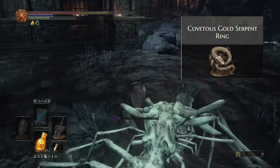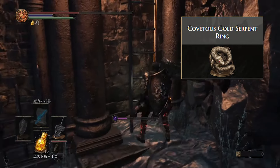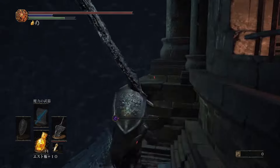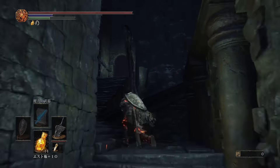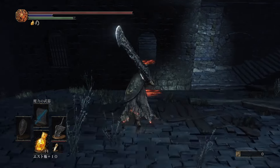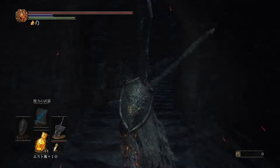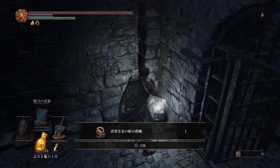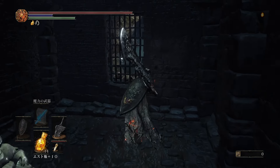Next up we have the Covetous Gold Serpent Ring. This ring increases item discovery by 50, which is extremely helpful if you're farming for specific items. This one can be found in the toxic area in the Profaned Capital. You're going to want to jump off a blue shingled roof to an open window. Walk up and there should be a cell to open that has the ring inside of it — and possibly Siegward of Catarina if you're doing his questline, he might be here too.